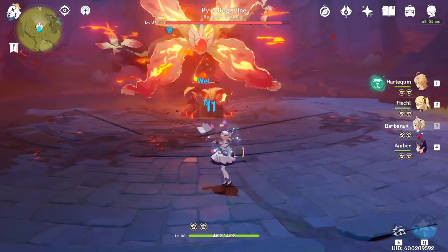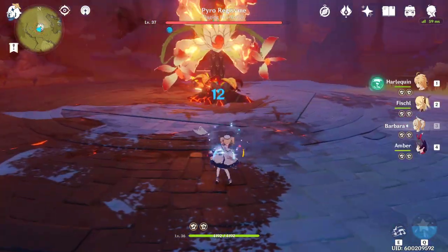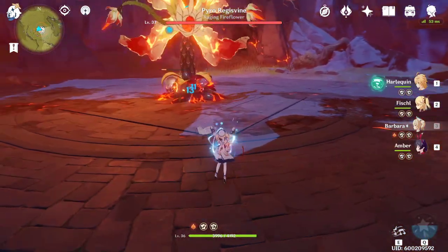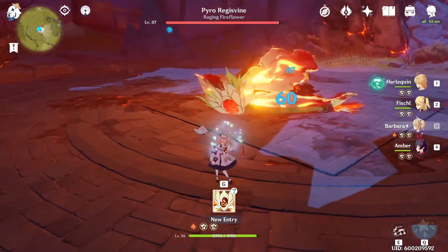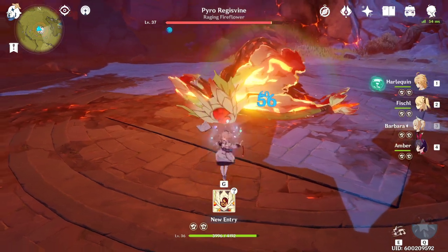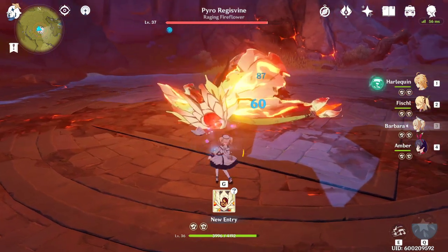What up fire face - immediately start casting wet stuff. Okay, melee, dash to the side, pop that orb. Yeah, Barbara's water is a hard counter here.